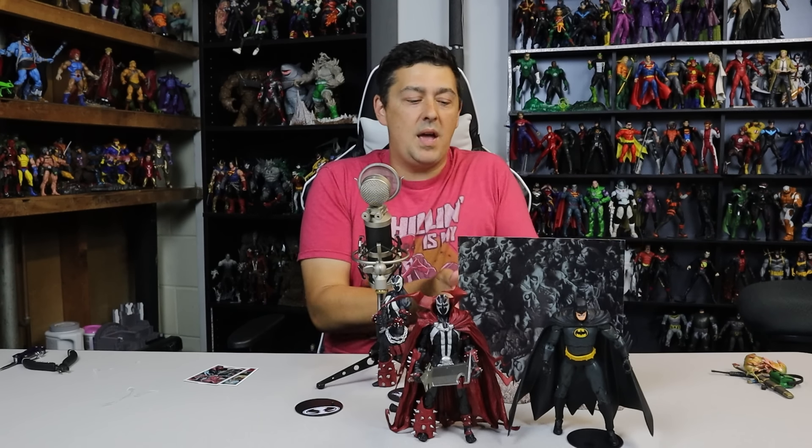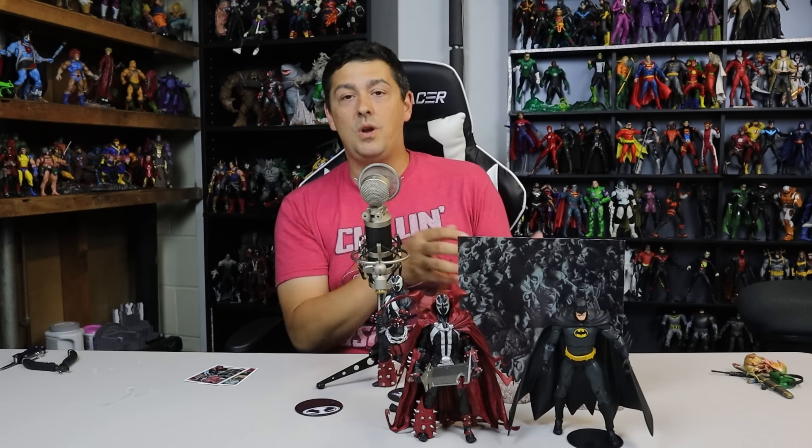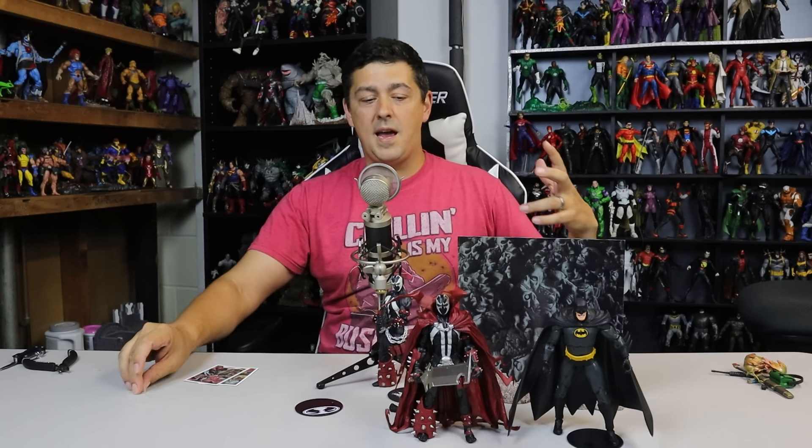Taking everything into account, it's a ten out of ten. I can't help it — it's Spawn, it's Batman, it's got extra hands, there's a batarang — yes it's too large — you get the sword, cards, the whole package. It's a ten. I love it absolutely. The screaming face — meh, it's not the best, but the promo pictures didn't do this thing justice, and I don't think my video does either. Until you get it in hand — if you're a fan of these two figures, the comic they were in, or this line, it's a must-have. Ten out of ten. Batman and Spawn — finally home.